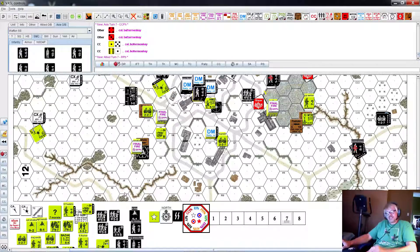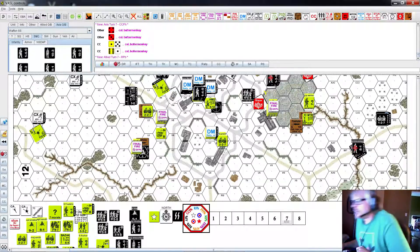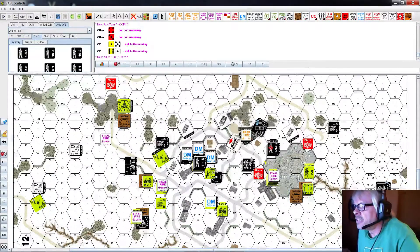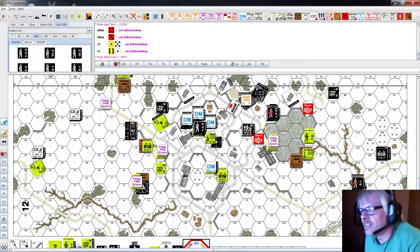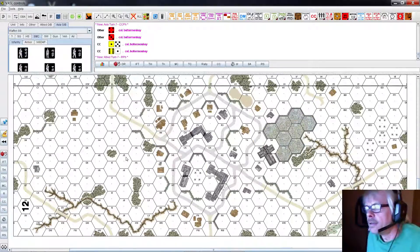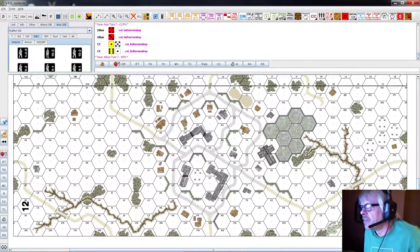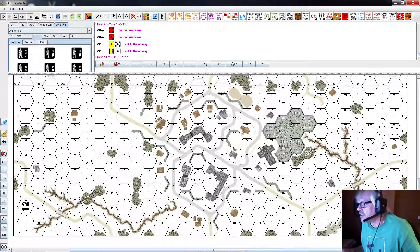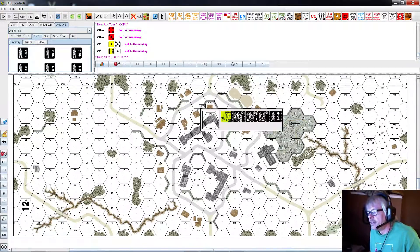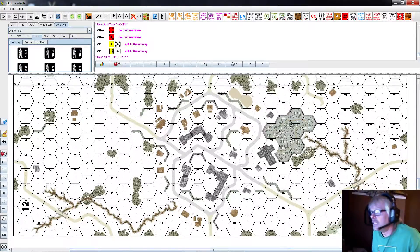So that's the round seven axis turn. Next time it's going to be the allies' seventh turn - thanks for watching and stay tuned for the conclusion. I think the Germans are going to be close but may not pull it off. Right now they control one, two - they're going to control this one: one, two, three, four, five, six, seven, eight, nine, ten, eleven, twelve, thirteen, fourteen, fifteen, sixteen, seventeen, eighteen buildings.